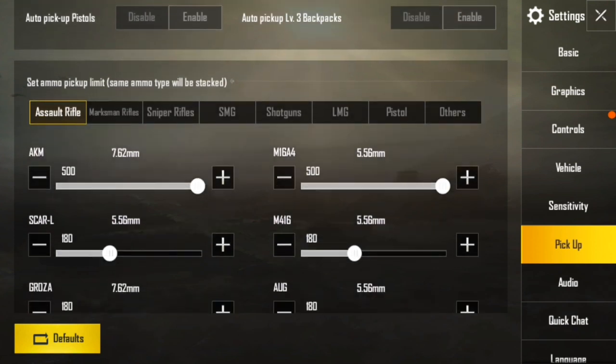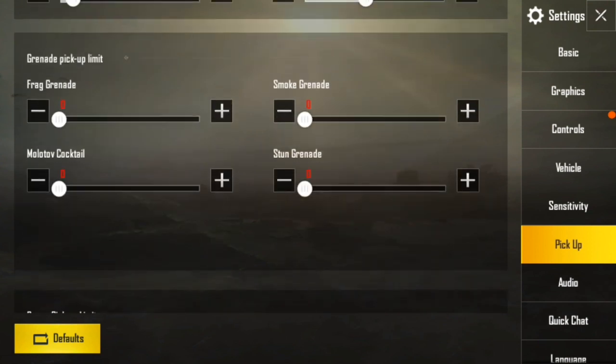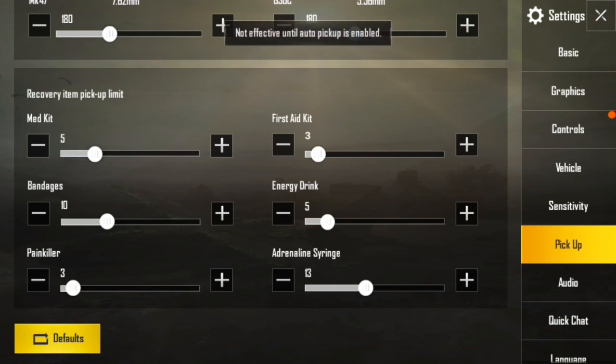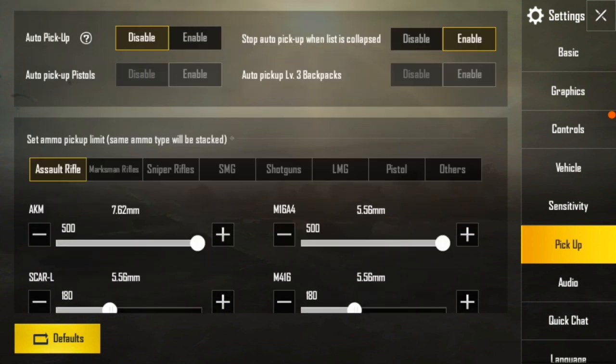Next, the other option is Recovery Item Pickup Limit. Always keep your medic pickup up to two, because if you are injured, you'll be able to take your medical kit as needed — like three, four, or five. In the Pickup option, there is no other important setting here.